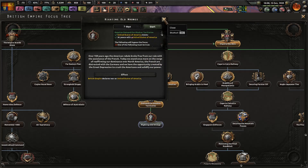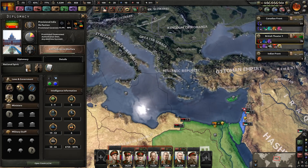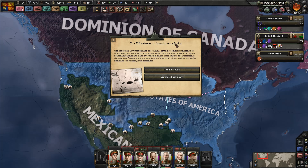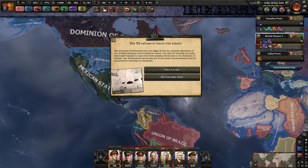Alaskan territories — and then in seven days we can attack the United States. It will be in the next episode. I'm glad I'm waiting, because it looks like I can go to war with them without it. The American government has once again shown its complete ignorance of the military situation surrounding its nation, by refusing our quite reasonable demand to hand over their Alaskan territories to the Dominion of Canada. Our government and people are of one mind — the Americans must be punished for refusing our demands. If we back down, it'd be 100 political power.